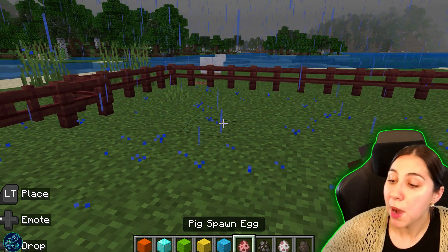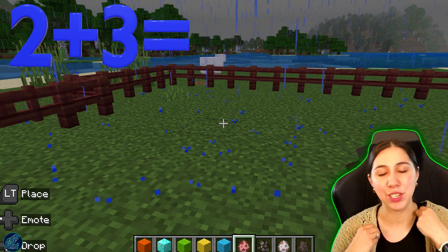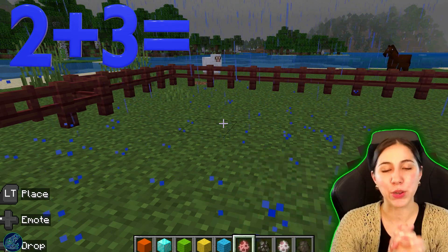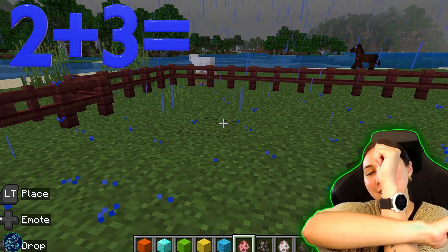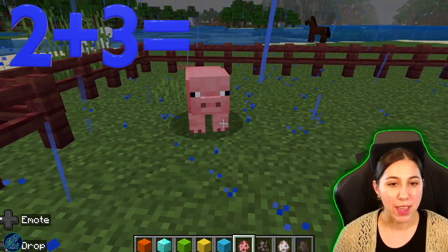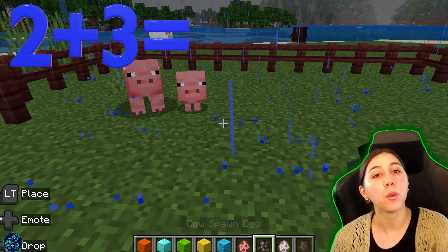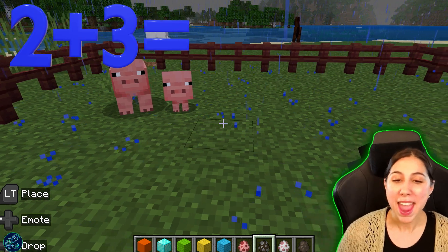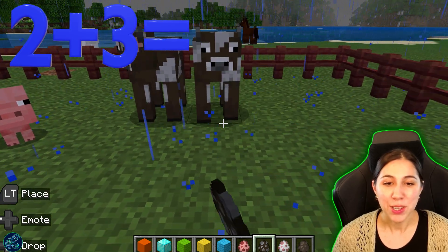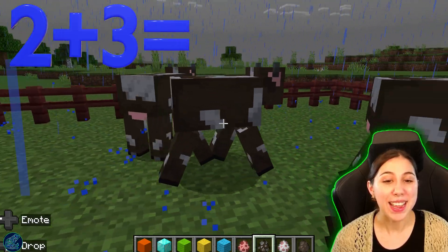So our first math problem is going to be two plus three. We have that plus sign — that addition. When we see our plus sign, it looks like this. That means you're adding them together. Plus sign means you're adding them together. So let's go and add two. Are you ready? We have one and we have two. We added two, and next we're going to add three more. That means we're putting them together — we're getting more and more. We want three more. So let's do one, two, and three. So we had two and we added three.